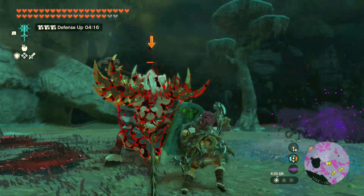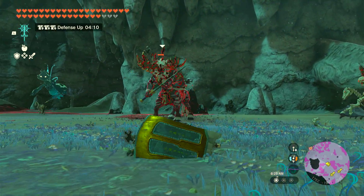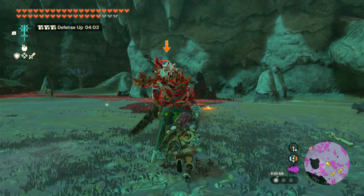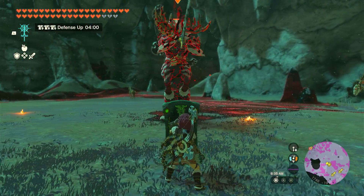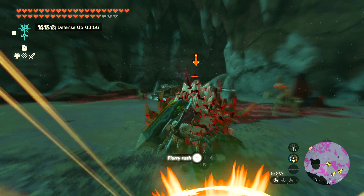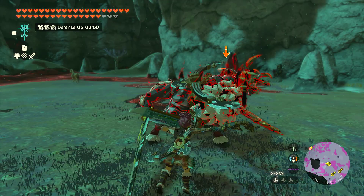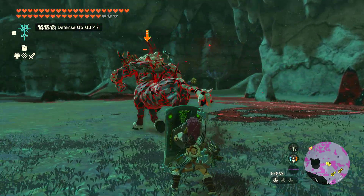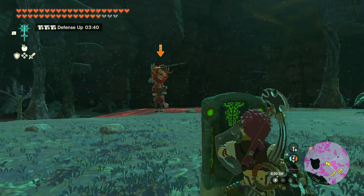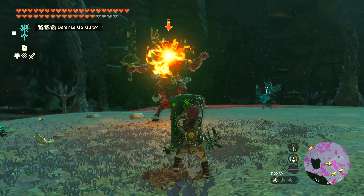I missed several Flurry Rushes here. I use a Dazzle Fruit to get rid of one of the Stalkoblins that is harassing me, and Tulan goes ahead and helps to crowd control the other one. On some of these ground pounds that the Lynel is doing, I do manage to get perfect parries in, but mainly what I'm trying to do with Lynels is get Flurry Rushes, because those let you not take damage and let you do a massive amount of damage in return.